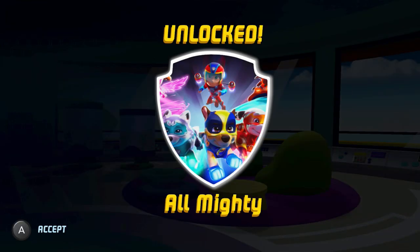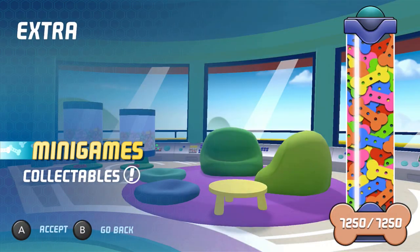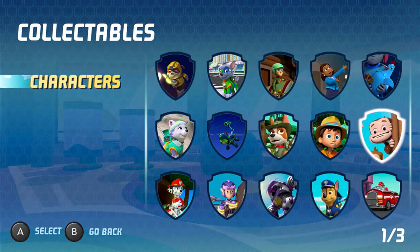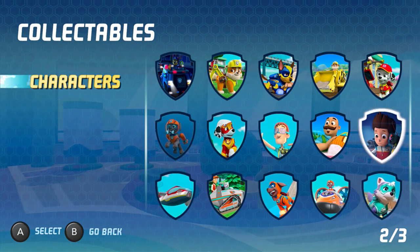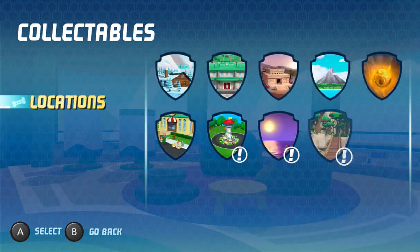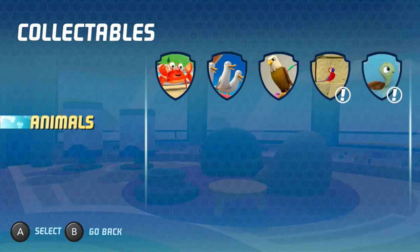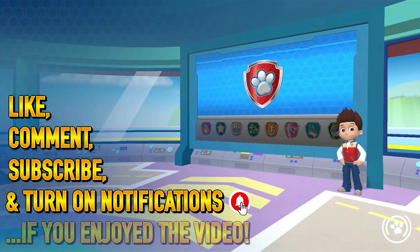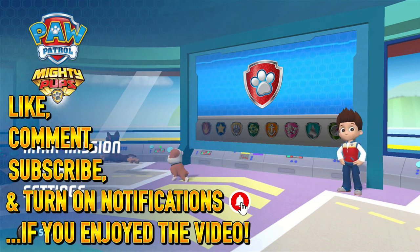Alright, up to 7,250. Unlocked Almighty Mighty Rider. And with that, we're actually done with this game — the whole let's play has now been finished. Just going to quickly hover through all these: that's all the collectibles, that's all characters, locations — we got them all too, and animals — we got them all too. So before I end this video, I would like to encourage you to leave a like, comment, subscribe, and turn on notifications if you enjoy the video. I do post multiple gaming videos daily, so be sure to check out my channel. Bye-bye everyone, have a great day.